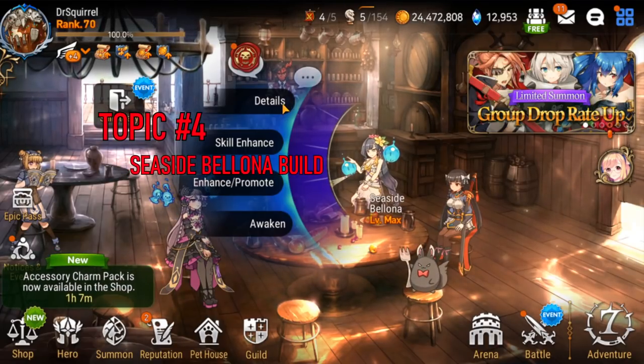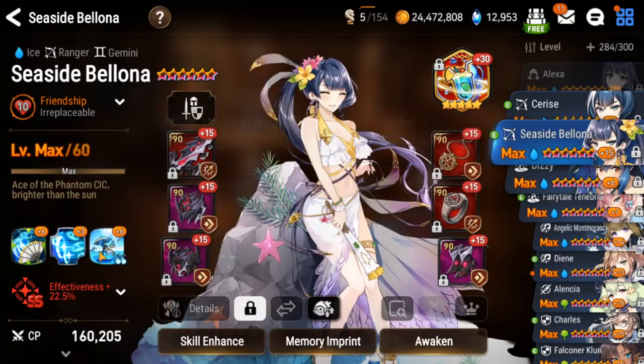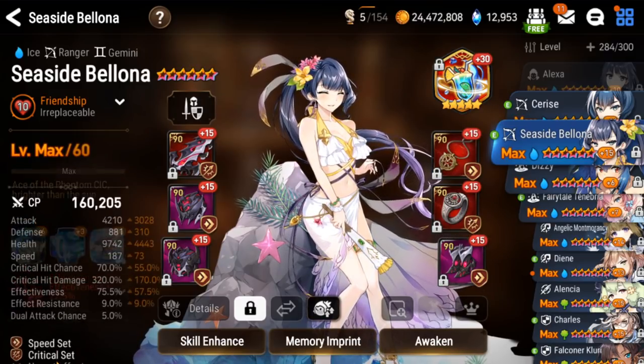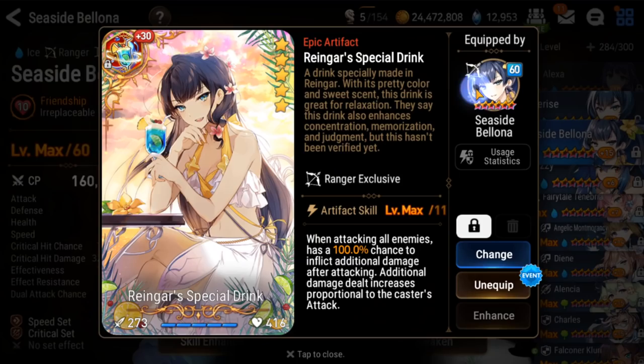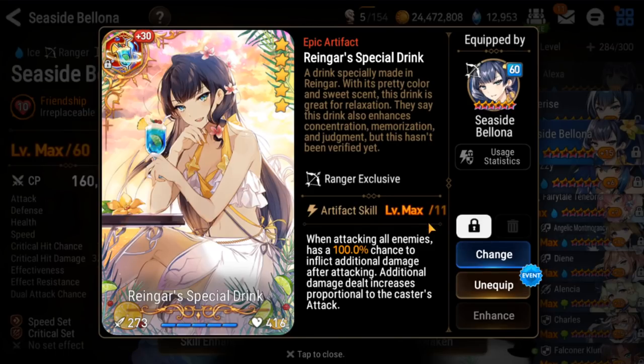Alright, the hardest one to build is topic 4: SSB. The one crappy part about this is I love using SSB in PvP, and with this build effectively you can't. You're going to need to have her at plus 15 for this to work. At a bare minimum, you're going to need her S2 and S3 max molaed, because you need to clear that first wave and it's pretty hard. Offensive stat-wise, you're going to need around 4,100 to 4,200 attack. If you have a plus 30 Rheingars it helps a lot, because you need that extra damage proc.